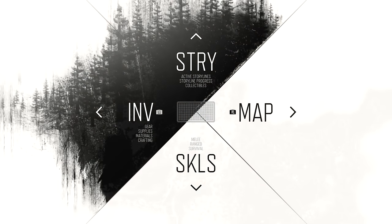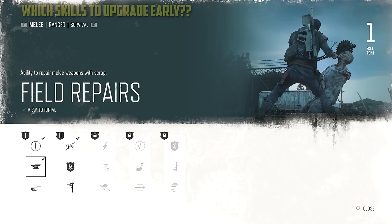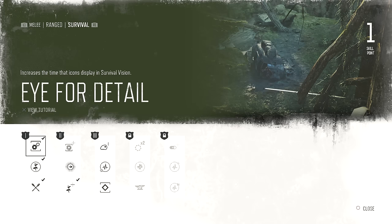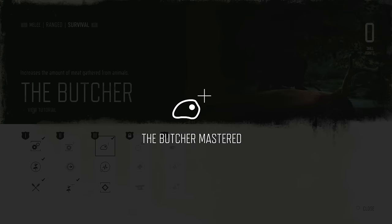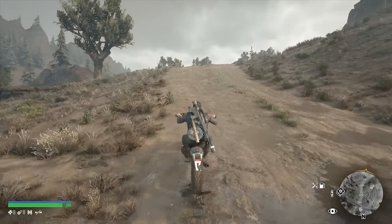There are three skill trees you can expand on: melee, ranged, and survival. At the very beginning of the game I would put all your points into melee — the first two or three points. You want to get field repairs to repair your melee weapons with scrap, then I would add hard hitter as well to increase the damage when you smack them. If you've got extra points and want to gain more trust, some of those in survival are pretty good — green thumb allows you to collect double the amount of plants, and the butcher will double the amount of meat you collect. Both double the trust points when you return to any friendly camp.